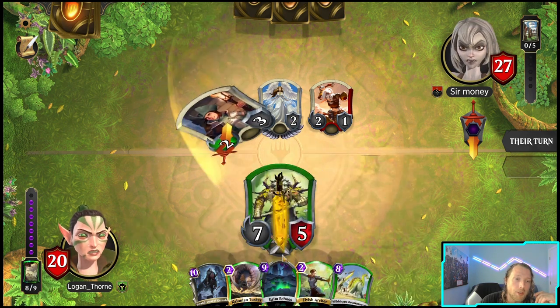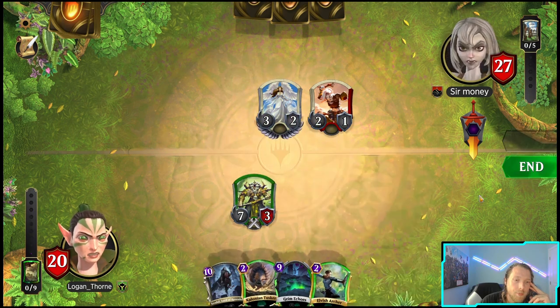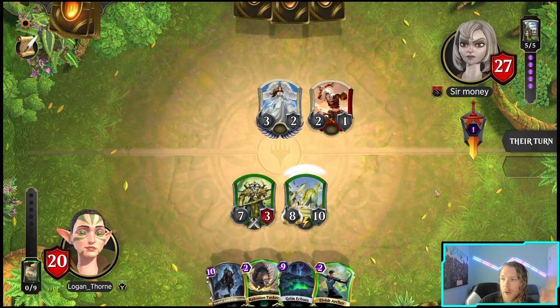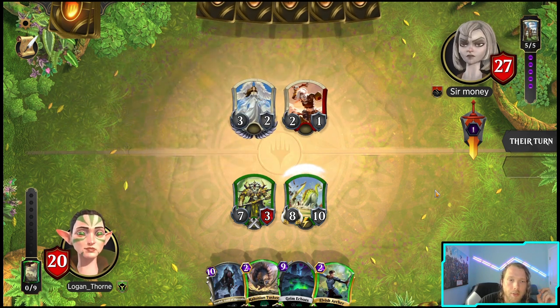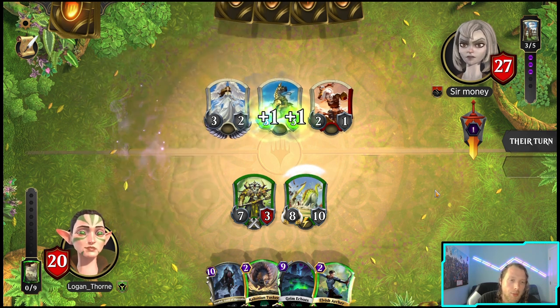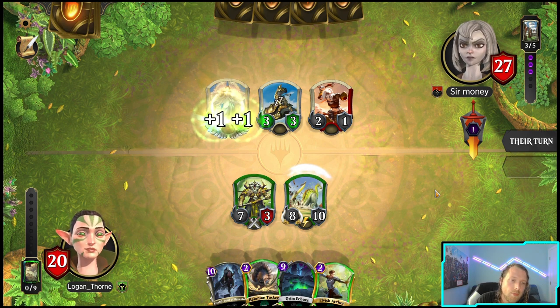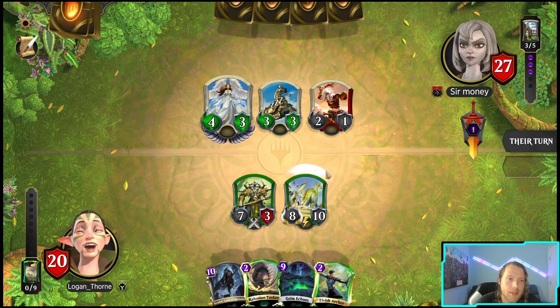And then we're just going to Grim Echoes. It's like the most green card ever - it's so proud to be green. I love robbing them of a mana. It means my Brontosaurus can't get damage to death by going face. They're going to be so mad when I play the Grim Echoes. They're going to give this the dagger and just attack with these two, and I will happily block this one.